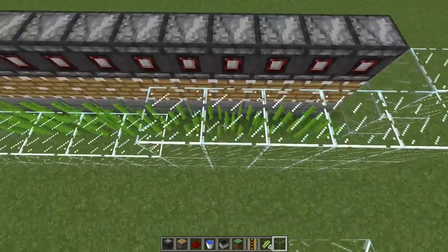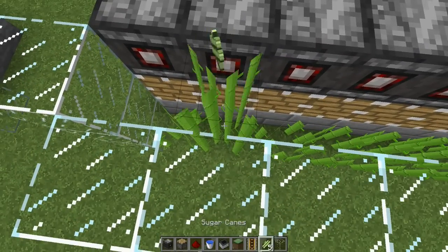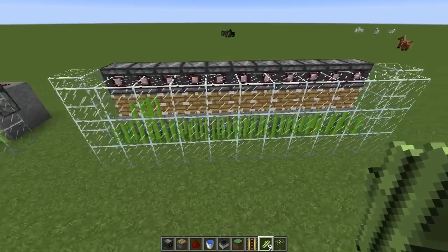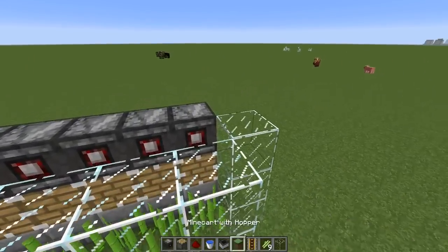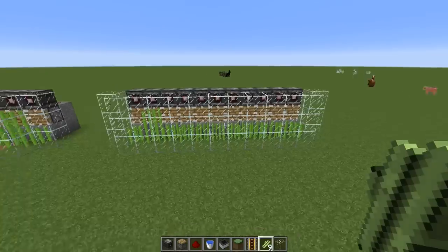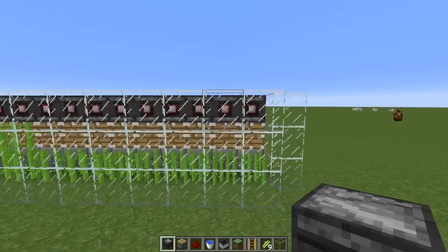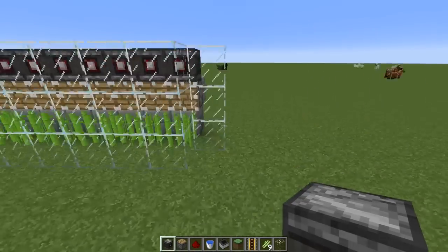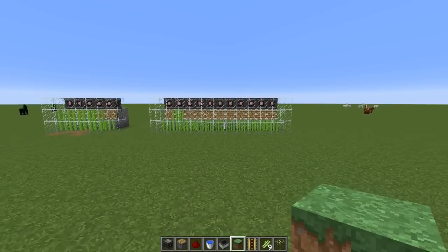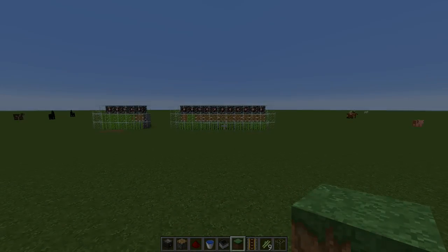There we go. Now when the sugarcane grows it's all going to be picked up by the hopper minecart — completely automatic and very simple to build. These observer blocks are going to make Minecraft so much fun. If you have any questions on how to build this farm, leave a comment below. Let me know if you want more tutorials like this with the observer block. Our other one was the automatic pumpkin melon farm. Hope you enjoyed this quick tutorial — this is iJevin, peace out.